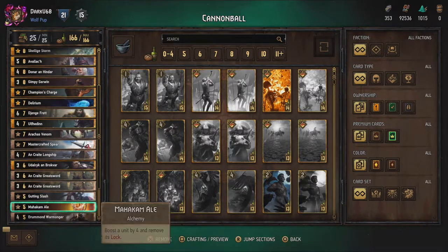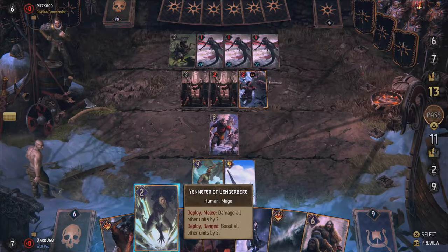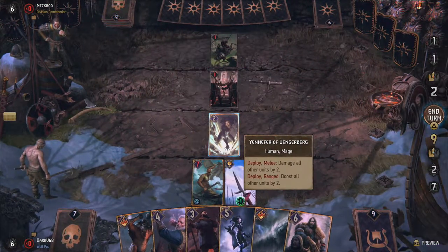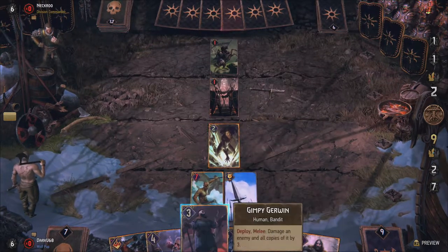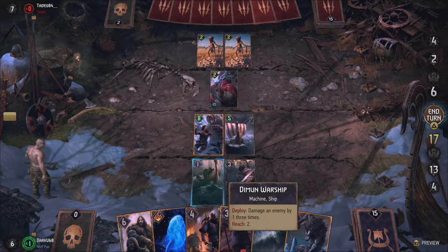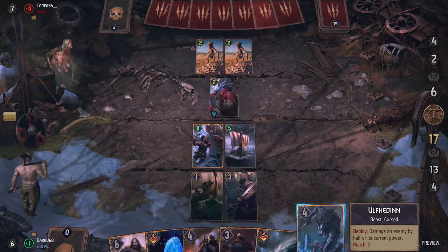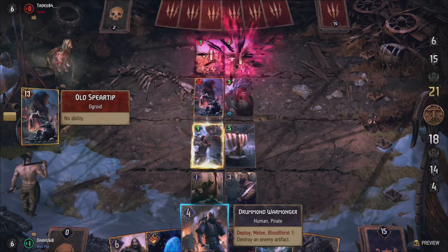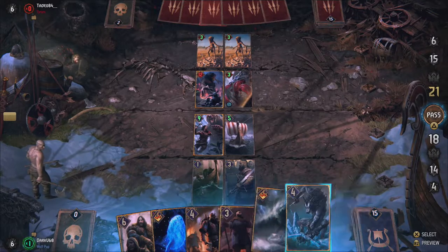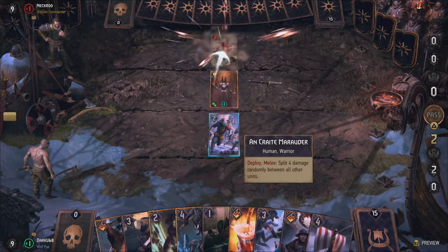When creating a deck with Arnjolf you should focus on two things: dealing damage and capitalizing on that damage with Bloodthirst units and special cards. You generally get more out of spread-out damage using multiple attacks than out of big singular blows. Two cards are vital for generating extra points on your side of the board: the Uncreate Greatsword and Dagur Two Blades. Uncreate Greatswords are boosted by one every time an enemy on the opposite row takes damage. Dagur does the same but needs to be on the melee row, while getting boosted by any enemy taking damage regardless of row. Spread-out attacks are far superior to get the most out of those units.